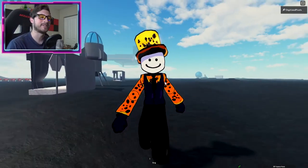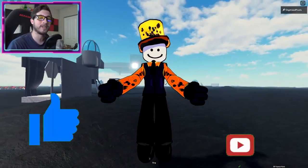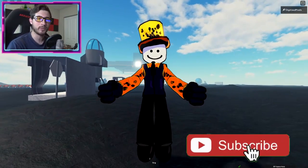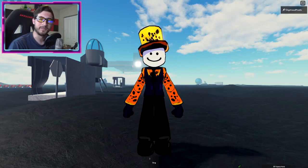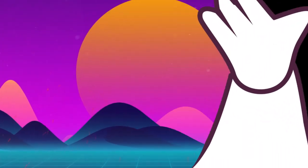That is all for today — thank you so much for watching! If you enjoyed, go ahead and leave a like, subscribe down below, and join the badge hunting squad today. Use star code Digi whenever you buy Robux or premium, and check out my Robux group, Twitter, and Discord — links are in the description. As always, stay cool and go badge hunting! Bye bye!